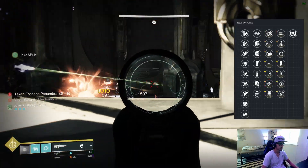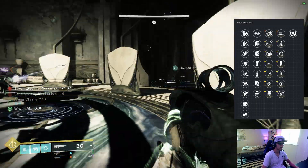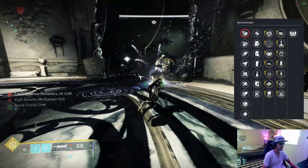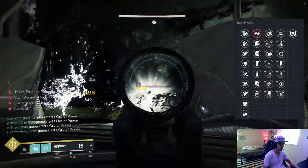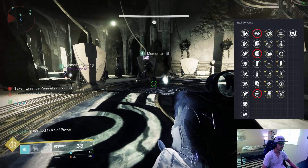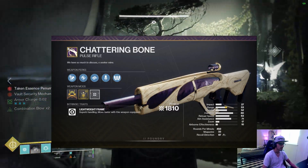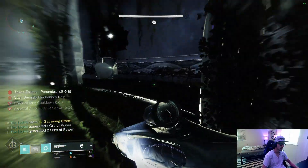For PvE you have a lot of options — double damage perks to pair with Kill Clip like Kinetic Tremors, Rampage, Focus Fury, or even Harmony. If you don't want Kill Clip, there's also Keep Away and Rapid Hit. These 450 RPM Lightweights have very good base stats, so reload and stat-boosting perks won't be missed as much. You'll want to add range — Arrowhead Break for recoil direction, or Hammer Forged Rifling and Small Bore for range. For magazine, Accurized Rounds are great, and Tactical Mag or Flared Magwell help speed up Kill Clip reloads. Top it off with a range masterwork.